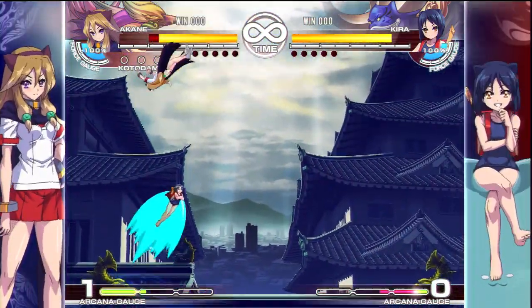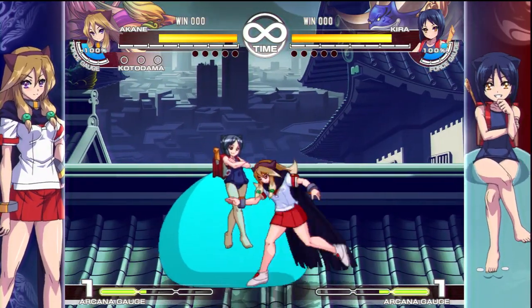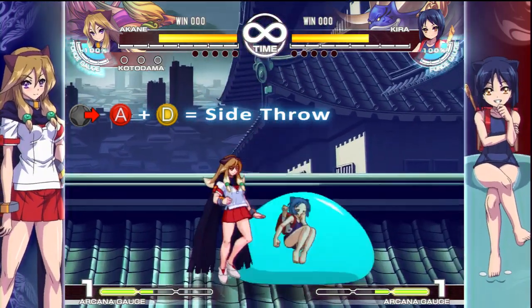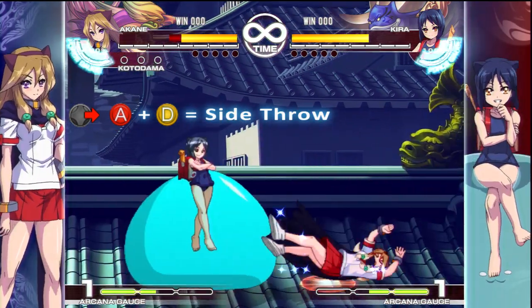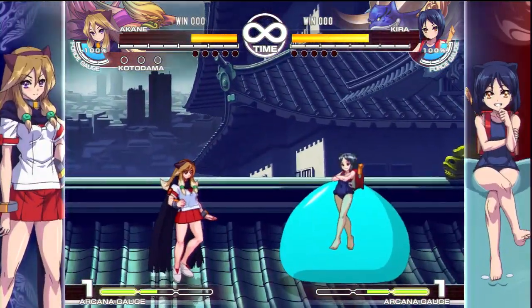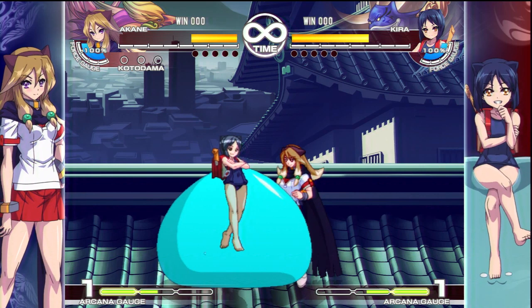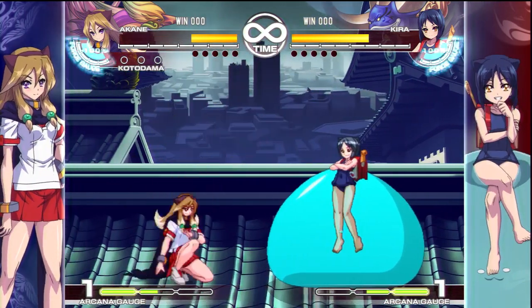The next one is side throws. Side throws are faster than normal throws and they're harder to break, but you can't combo them — they just knock you down. It's better to use them as an option when you think the opponent is going to guard. It's a really quick way to get in on a blocking opponent, but you sacrifice the potential damage. So it's entirely your choice which throw you want to go for.